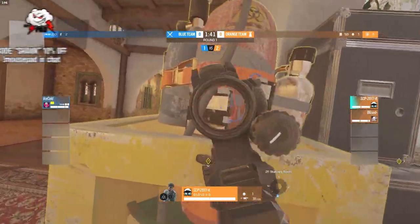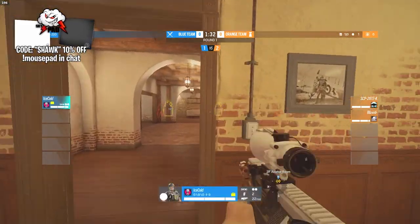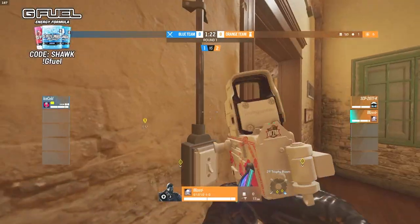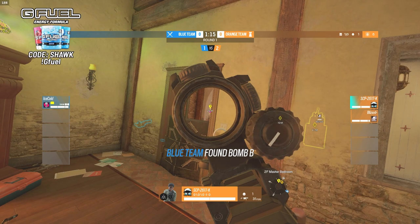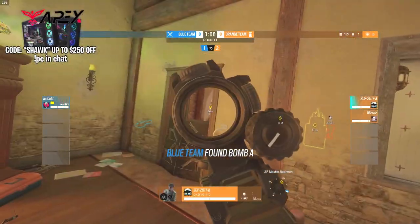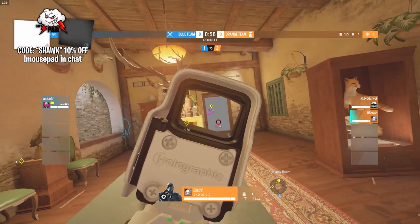Josh dies once and the round is over — he can make zero mistakes here. More Gridlock traps going out, stopping anyone from swinging on the double door. Blizzard hops off the camera; SCP is all the way back in master trying to hold a head glitch on the shield. Josh drones through statue to see where everyone is, then goes careful approaching through the door as Blizzard holds an angle on it.